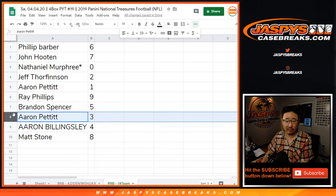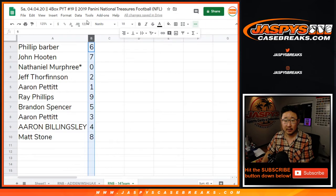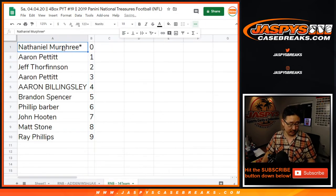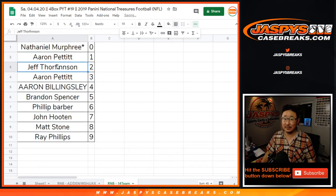Ray with nine, Brandon with five, Aaron with three, Aaron Billingsley with four, Matt Stone with eight. Let's order these numerically. And there you have it. Coming up in a separate video will be the break itself. Jazby's Casebreaks.com. Bye.